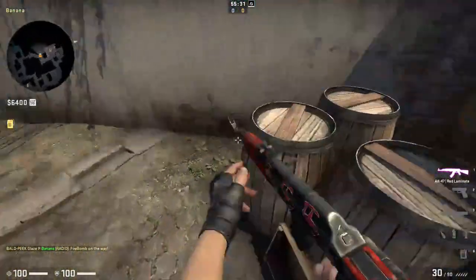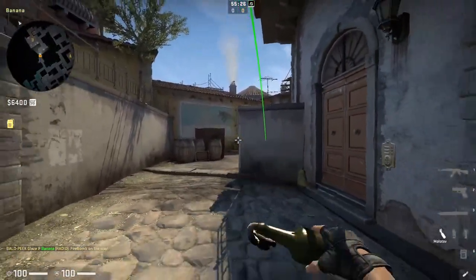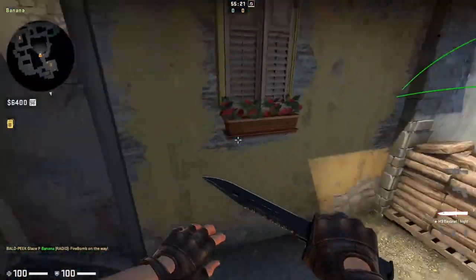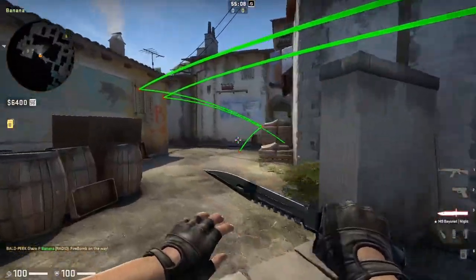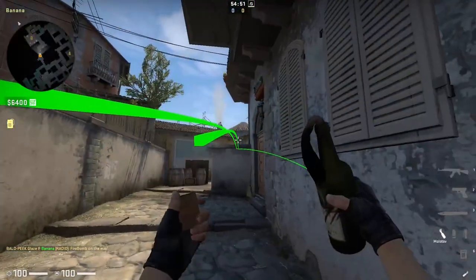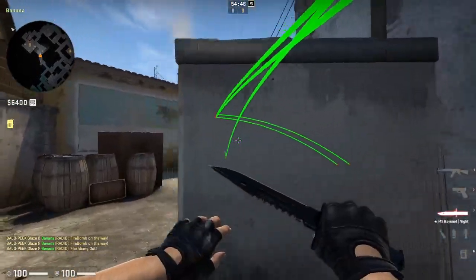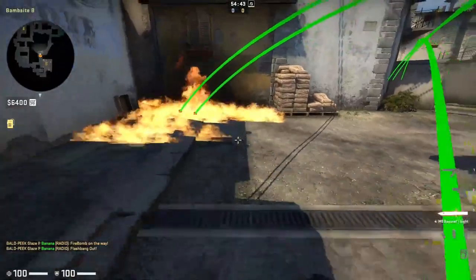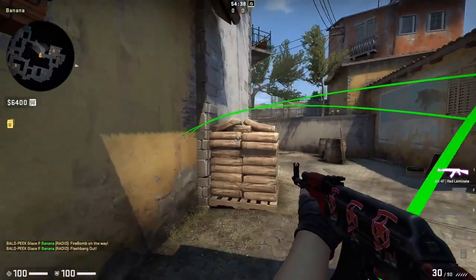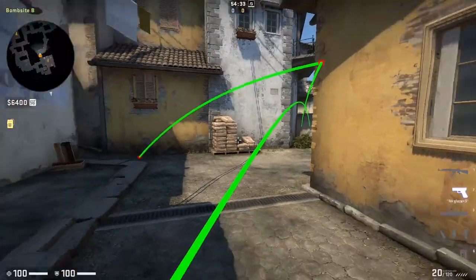Another option is the sandbags molotov to clear that position. Make sure to throw it correctly — aim on the corner so it lands deep enough to properly clear sandbags. A combination I've seen flusher use is throwing the sandbags molotov, then immediately throwing a HE grenade towards the corner where an AWPer would be. This damages any AWPer in position and also hits the player getting flashed out of sandbags trying to fall back. Combine this with the pop flash to gain top banana control.